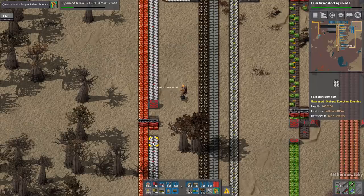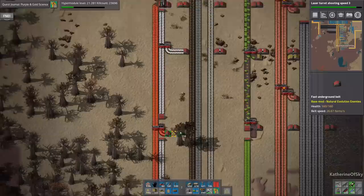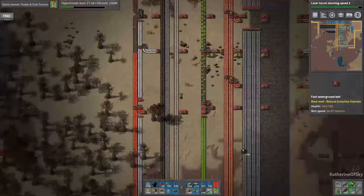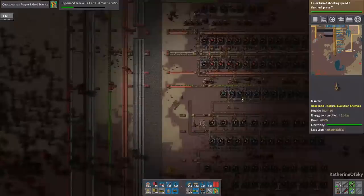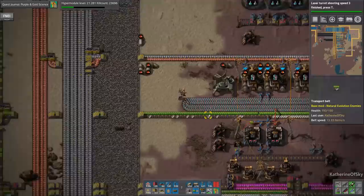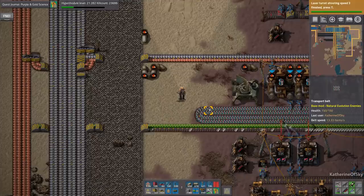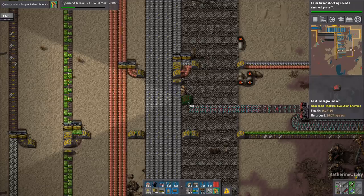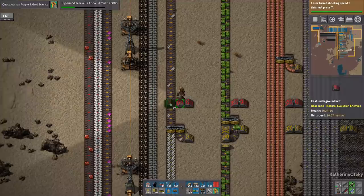I think my keyboard must be slightly misaligned from my whole person or something, because it feels very strange at the moment. Take these — boom, nice. We have red circuits on that line. It's going to take forever to get this stuff made, but we're going to do our best. We don't have any blue circuits, and did we actually put batteries on the bus? We did not.